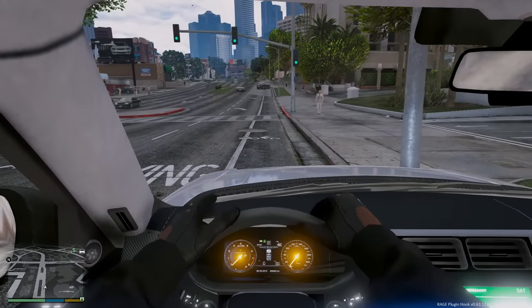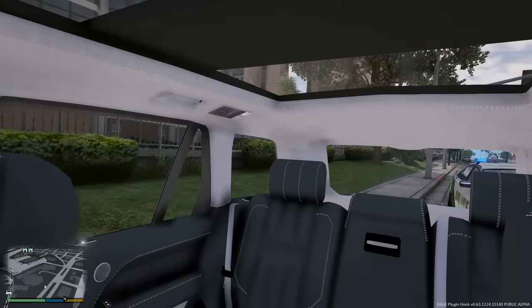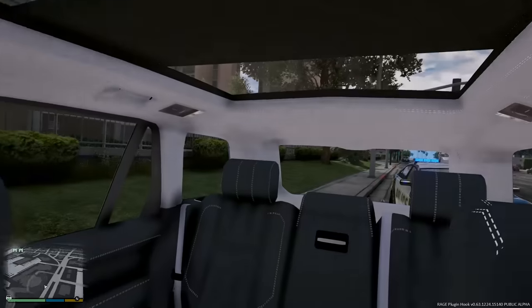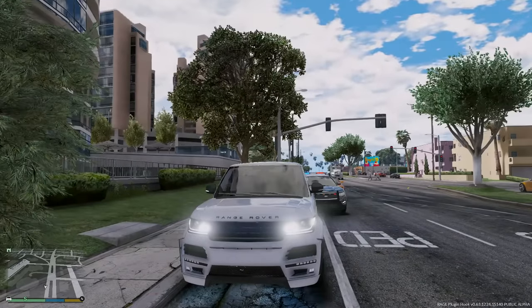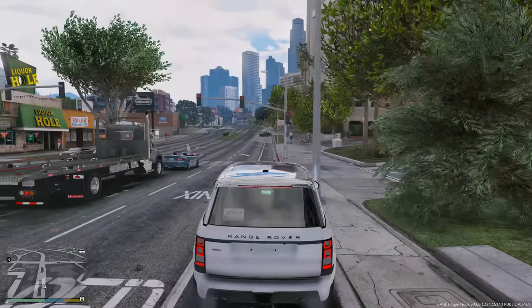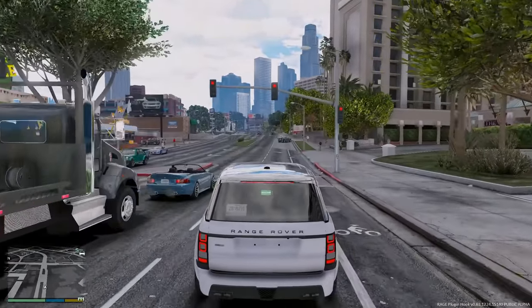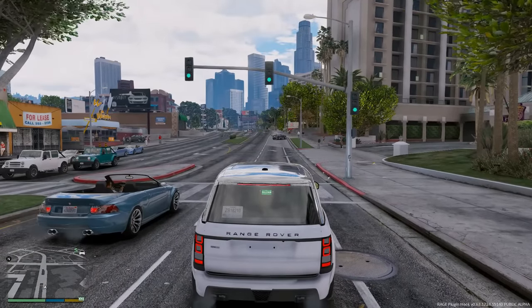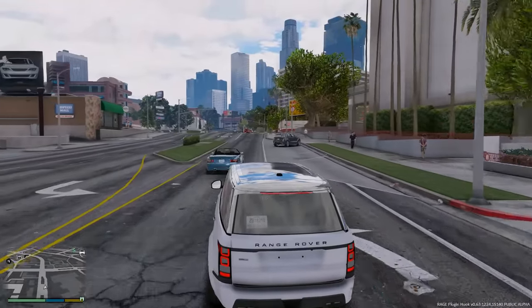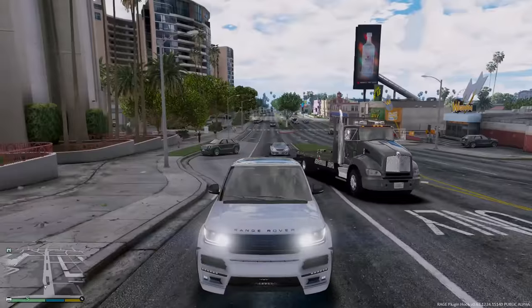Hey, what's up guys, your boy Pilot2k7 back with another GTA5 real life mod episode. Starting off today's episode — we got pulled over! But the good thing is we did not get a ticket. The police are behind us but said we could go once the light turns green. They thought we didn't have rear plates, but we do — just a paper plate in the window since it's a brand new car. Welcome back to our second day in a row of real life mods.